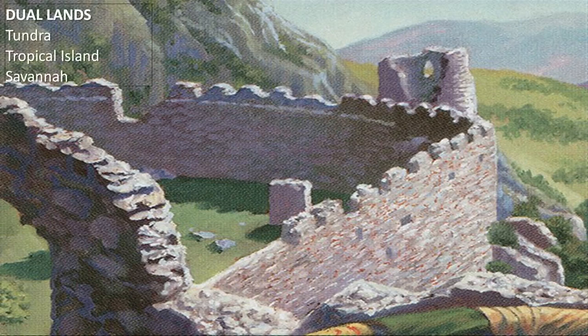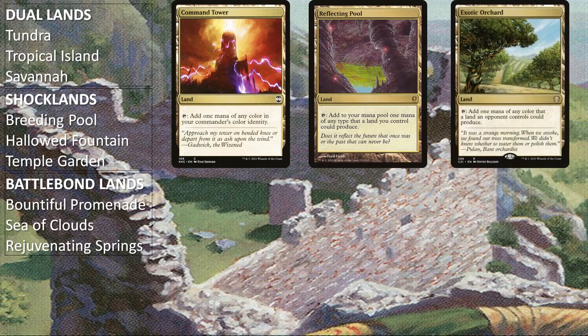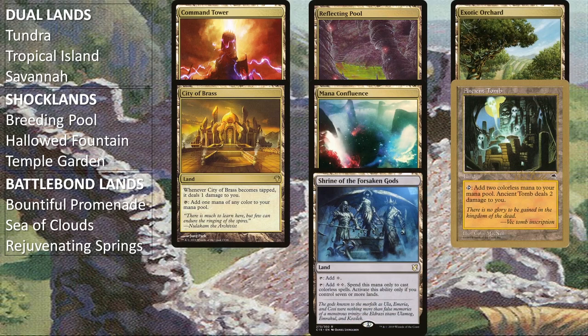The deck is running all three dual lands, all three shock lands, all three battle bond lands, Command Tower, Reflecting Pool, Exotic Orchard, City of Brass, Mana Confluence, Ancient Tomb, and Shrine of the Forsaken Gods, as well as one of each basic land.